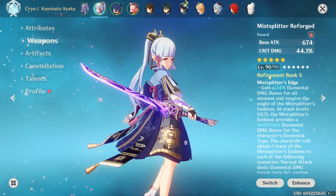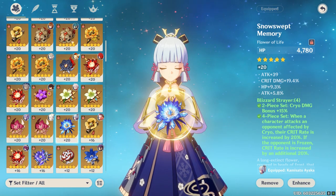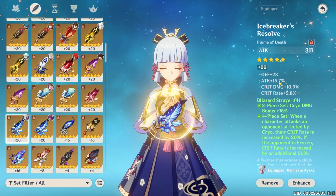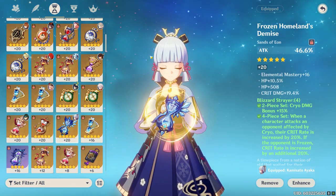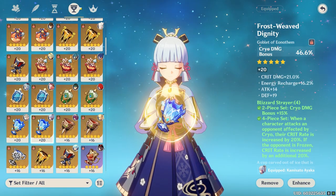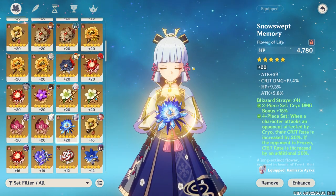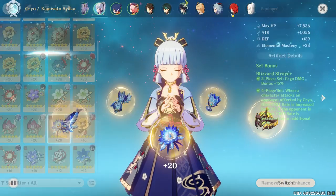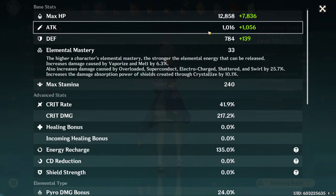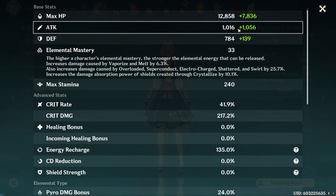Let's break down Ayaka's green number. Since I'm using the Mist Splitter, I'm not getting any attack percentage from the weapon. I'm getting 5.8% from my flower, 15.7% from my feather, 46.6% from my sands, and none from my goblet or circlet. So in total I'm getting 68.1% attack percentage from my artifacts. When we multiply that 68.1% by our base attack, we get a 691 contribution to the green number.